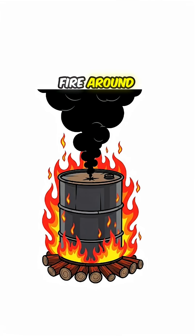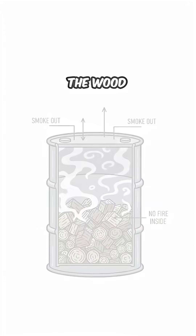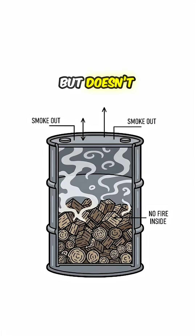Step 2: Light a fire around the barrel, not inside it. Let it cook for hours. The wood inside heats, smokes, but doesn't burn.